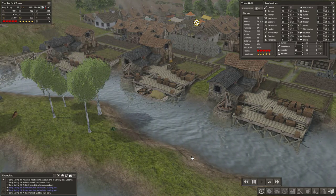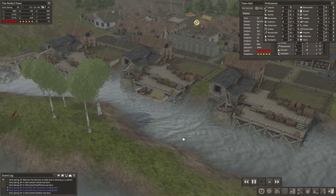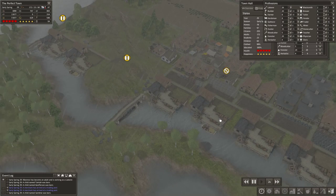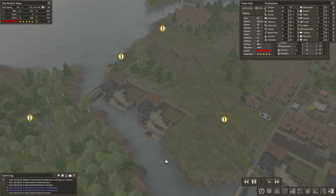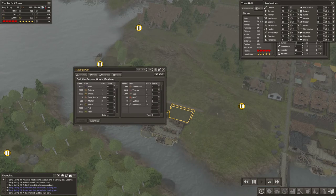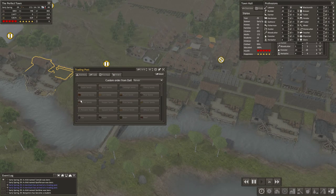Hello again everyone, this is Honeywell and I'm playing Banished. This is episode 10 of the perfect town. When we last left off we were building aggressively and being completely annoyed by all of the merchants, so we're going to see what we can do to get some of this automated.